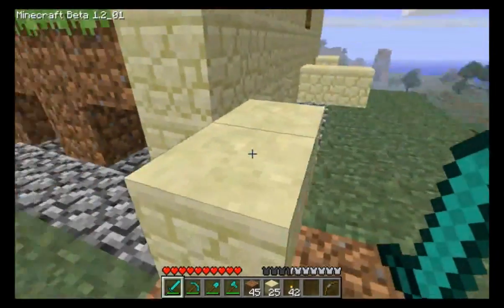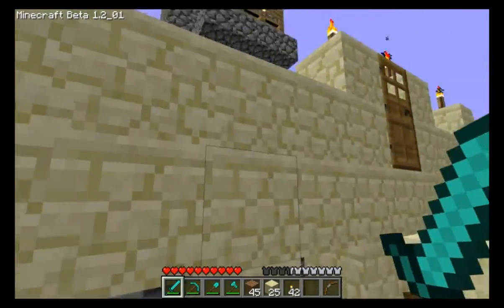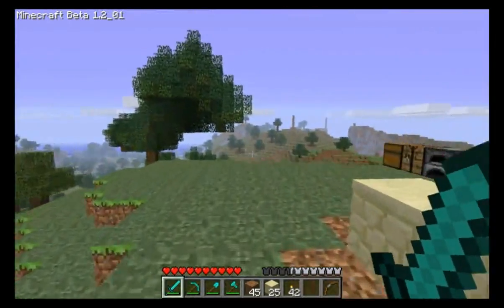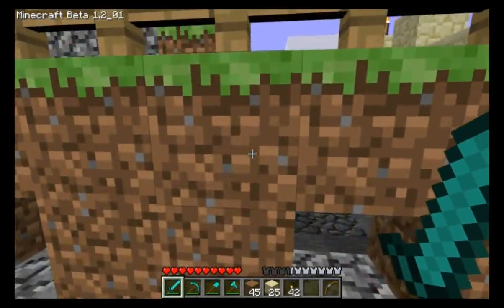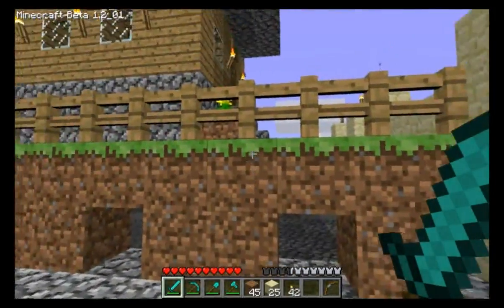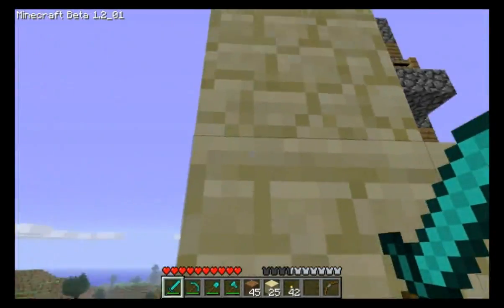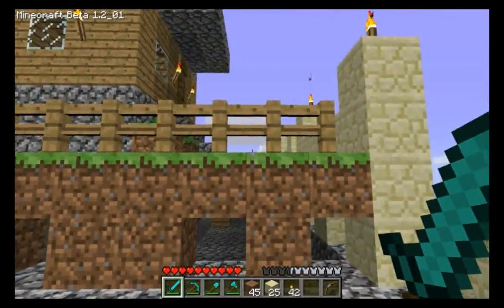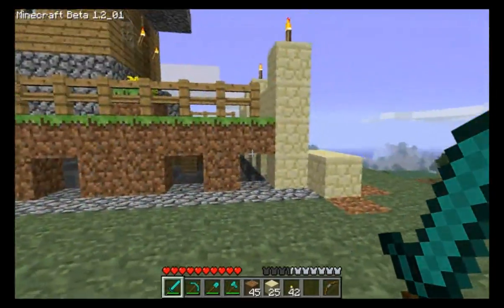Sandstone is crafted with regular sand, and I'll show you how to make that. The reason I'm changing all this around in front — this used to be dirt, cobble, and wood fence — is that spiders now climb. So dirt, wooden fences, and cobble are no longer safe for your defensive perimeters. You must have sandstone because they cannot climb the surface. They can hop, but they can't climb it. So that is going to be very important in our outer defenses.